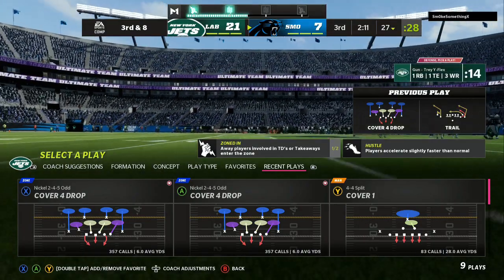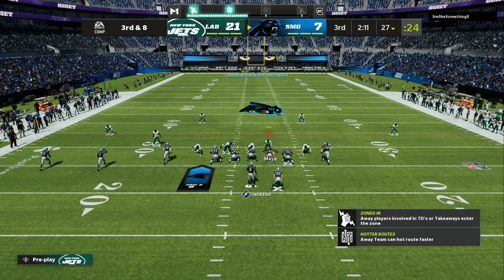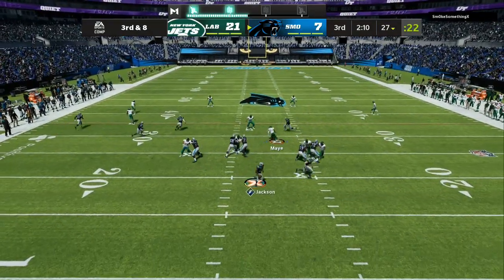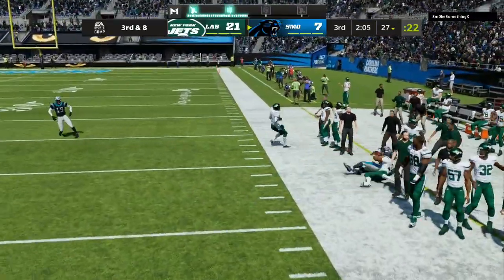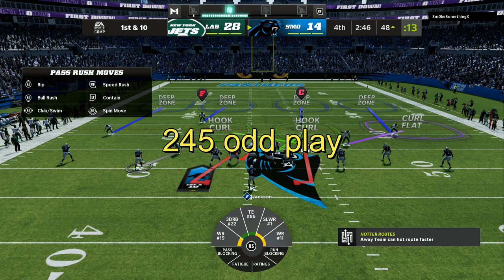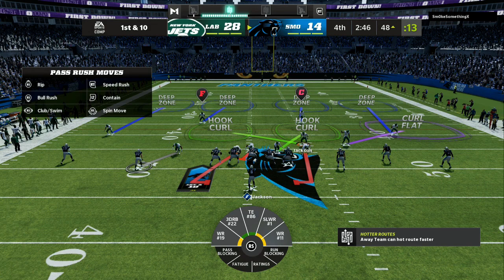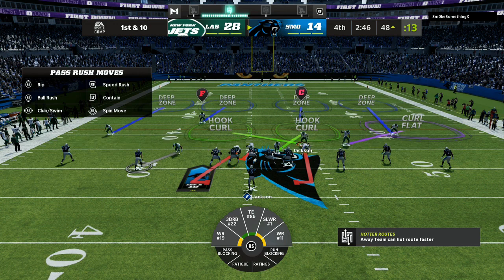We are in the Chicago Bears defense — the Nickel 245i, Cover 4 Drop. Glitchy defense. This is going to help with containing the quarterback. As you can see right there, my opponent gets out of the pocket. We're going to crash our defensive line outside, then do QB contain two times to make sure that it registers. After that, we are going to take our linebacker that is opposite of the running back and move him over the center. This is going to help with the QB contain.